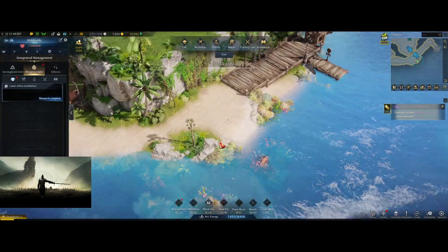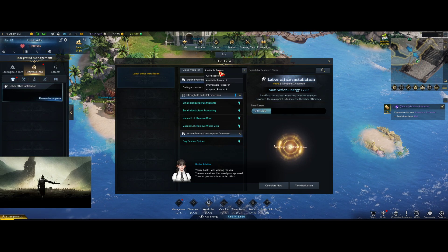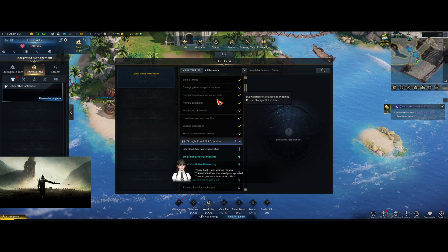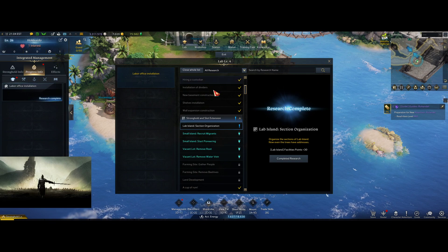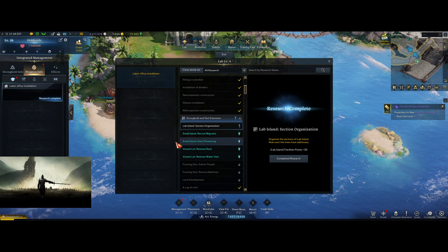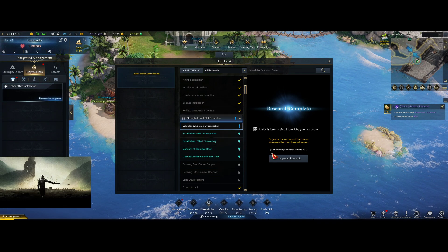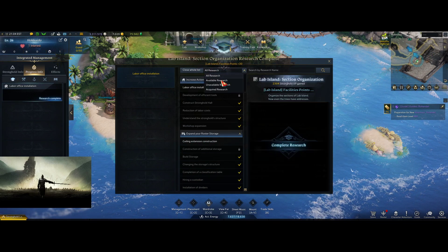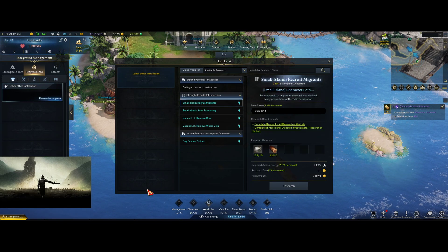Now that I'm back to my house, I can hit ctrl+1, go to the Research Lab, and change this dropdown to All Research. And I can see it right here. Alternatively, you could look for the exclamation mark on the right-hand side. But if you have several going, it's easier to see. You can complete one, then switch back to Available Research and start your next quest.